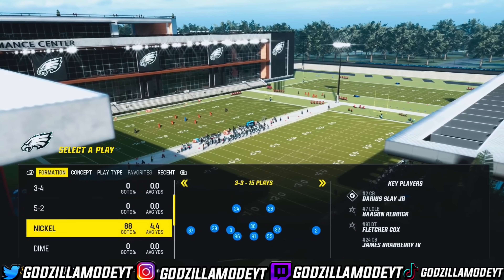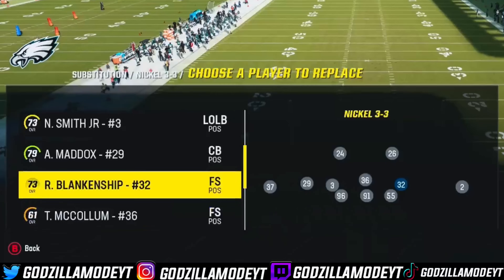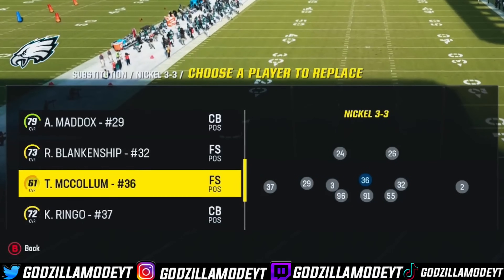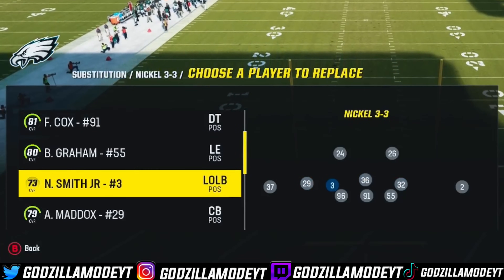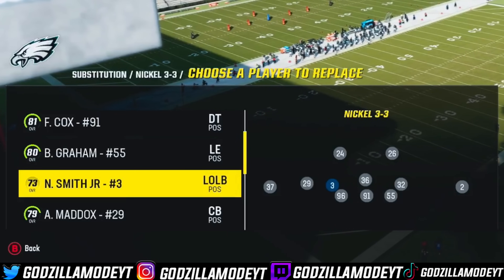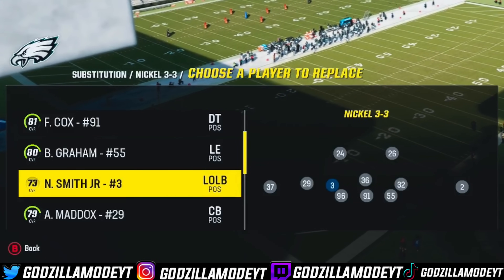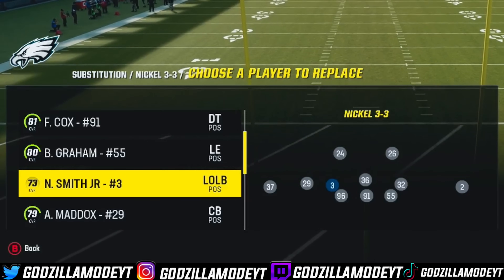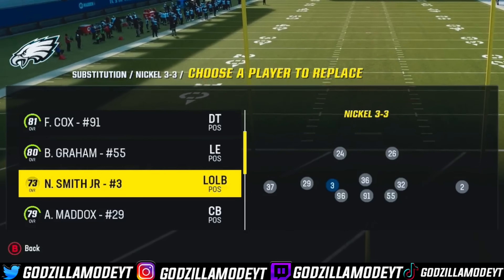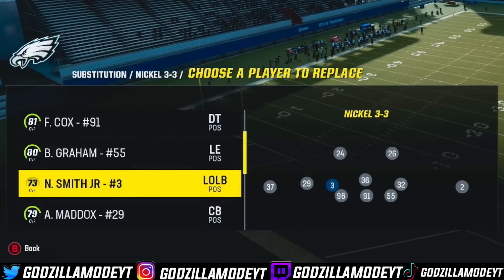Let me show you how to set it up. Go to 3-3 and make sure you have safeties in the box — Trish, McCullum, Reed, Blanketship. This spot specifically, you can either run a linebacker or a safety. In Madden 23 I ran a safety, but in Madden 24 it's looking like you might need a linebacker on the field.